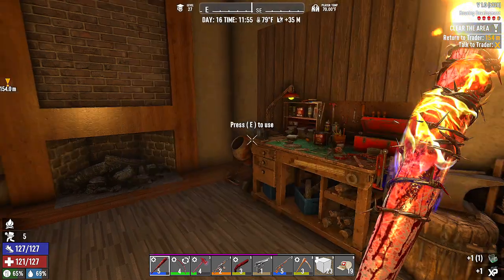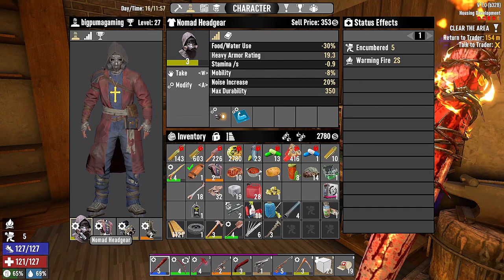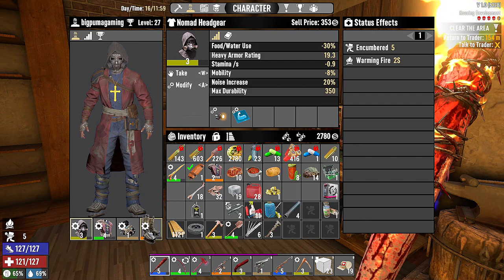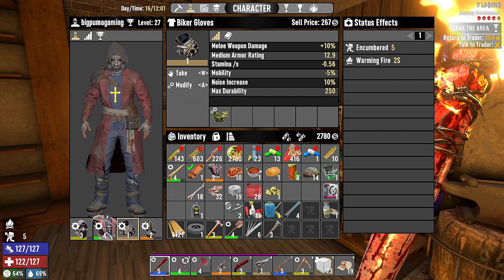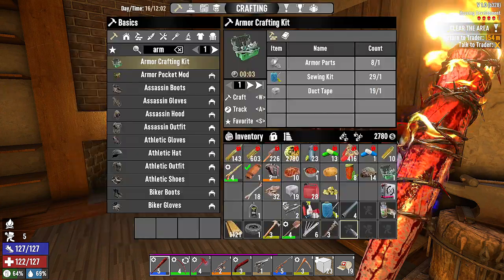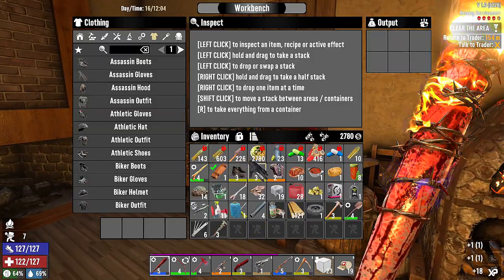I think I'm going to stick with the nomad. But now we have new gloves and new boots. The nerd boots give us a safe fall distance and the gloves give us some melee weapon damage, but the undead resist on the nomad is just too good to pass up. All right, let's sort this.